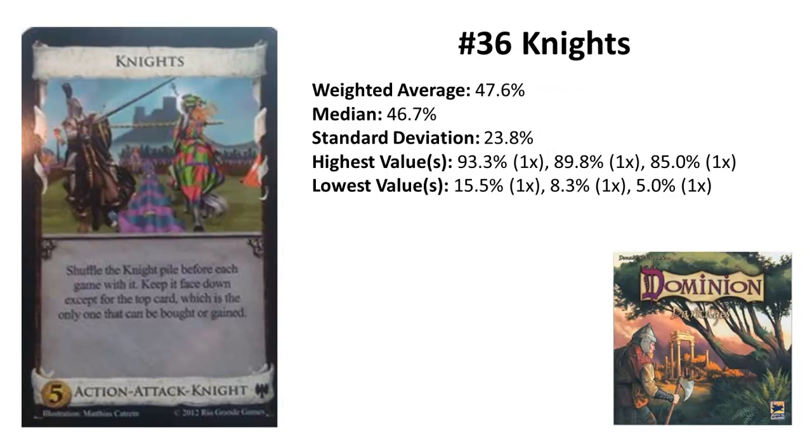Rank 36: Knights from Dark Ages. The next Dark Ages card in this list, with a small lead over Venture of 0.2 percentage points. Knights has the second highest deviation in this list, with 4 votes above 80% and 3 votes below 20%. This is the highest rated trashing attack, but is still only average.